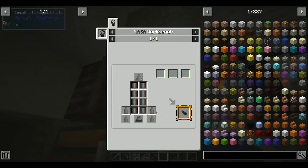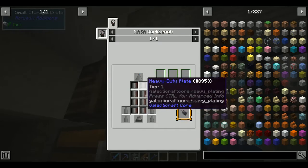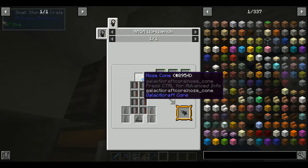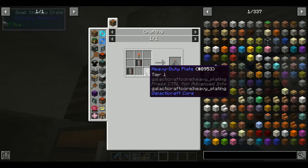I need 8 heavy-duty plates plus 16 - that's 24 - for the four rocket fins and the body. Plus 4 equals 28, plus 3 equals 31. So 31 heavy-duty plates. One heavy-duty plate is two compressed steel, two compressed aluminum, and two compressed bronze.